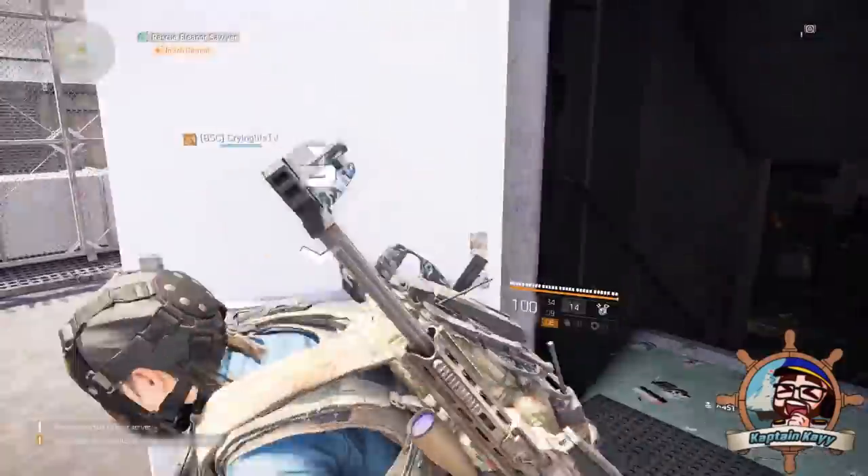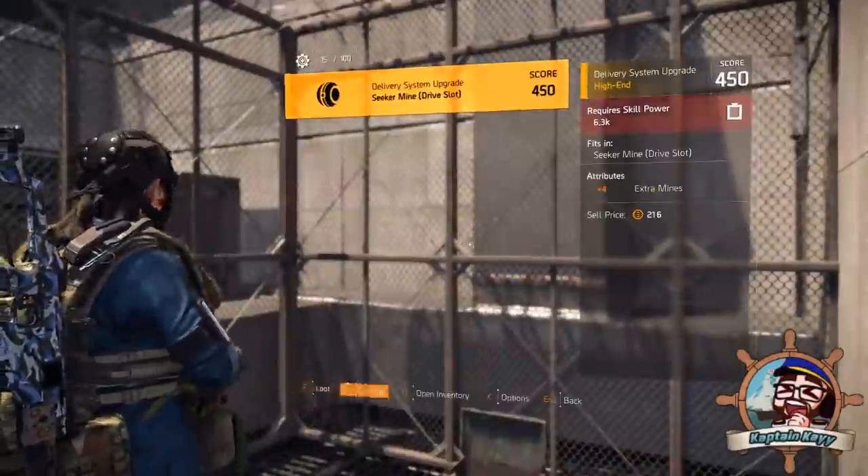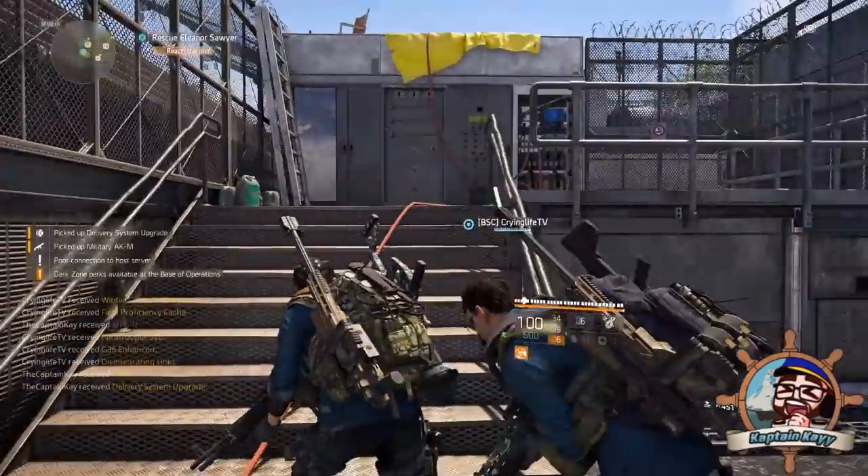The second box is super easy to get — just follow the story progression naturally. Once you hit the roof, take a right. The box is right there.